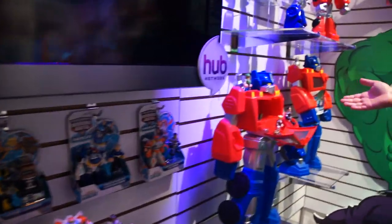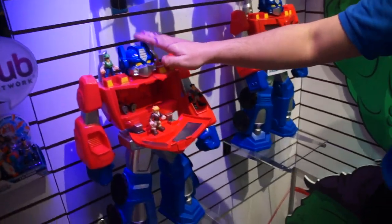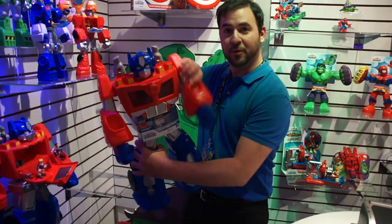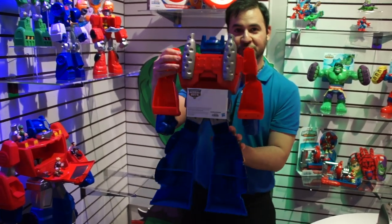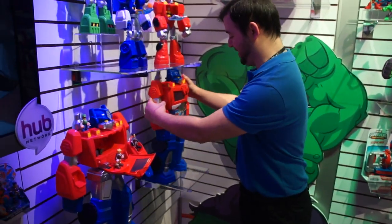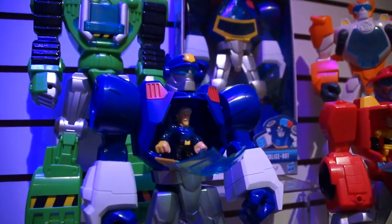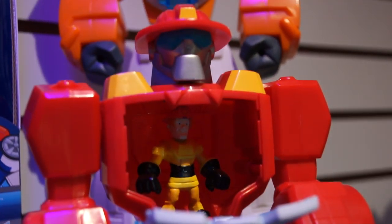And over here we have Epic Optimus Prime. This is 22 inches tall with a command center to store all the two-inch figures from the series. And not only is he storage, but he's movable as well — movable head, torso. If you want even more storage, right to the back of it. So that's why he's Epic Optimus Prime. We have smaller versions here of the other characters of the show — these are 12-inch figure characters — and you put one two-inch figure in and get the same action from the show, like they're driving inside.